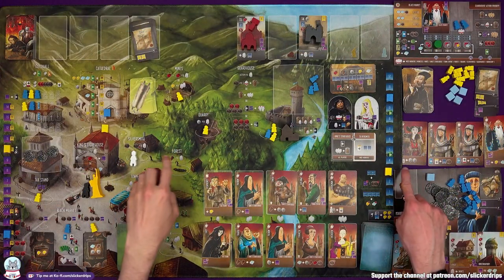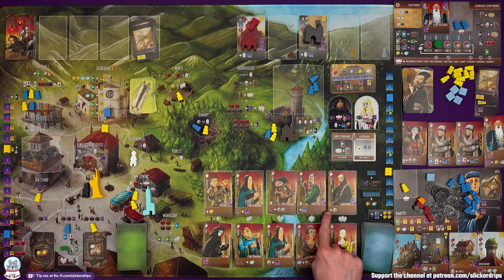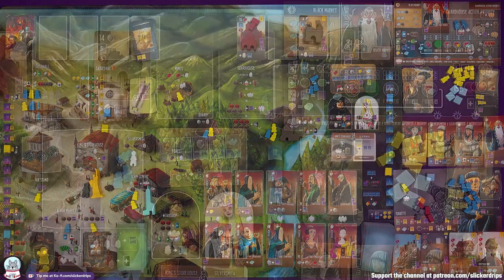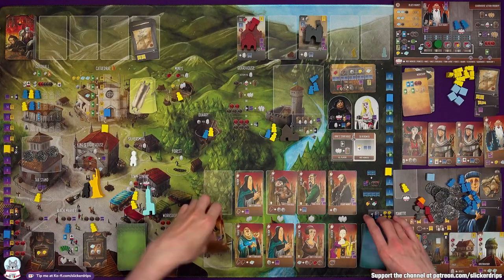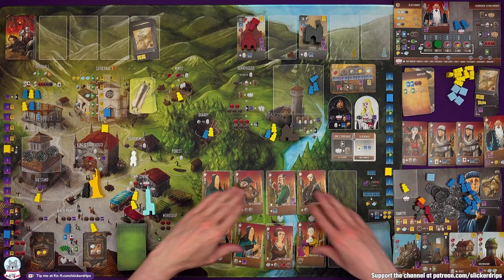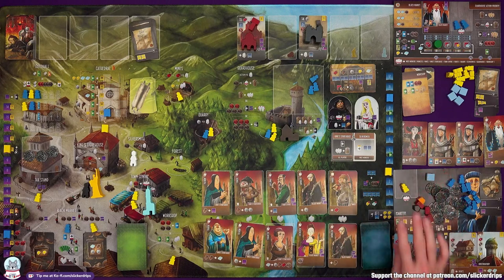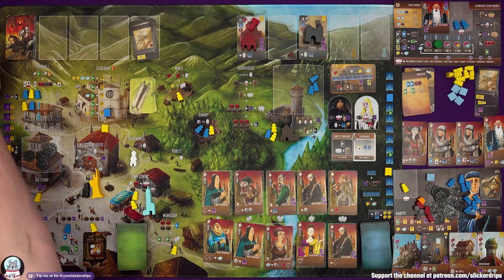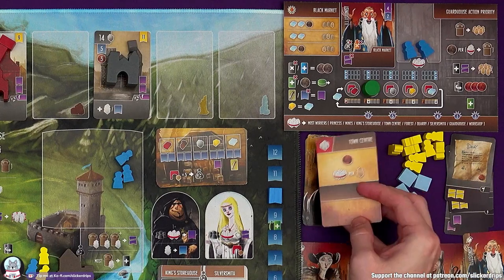I'm going to go to the quarry then. Oh, the princess isn't at the quarry. This is from the big box — going to the black market gets you a stone. I'm going to get a stone for now and just kind of wait to go to the silversmith. The workshop: the bot is going to get rid of a couple of apprentices, slide them all along and we see two more. Then two coins going in the tax stand and they're getting one future card.